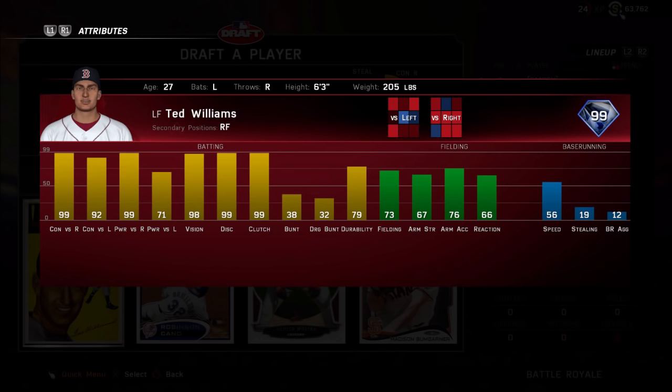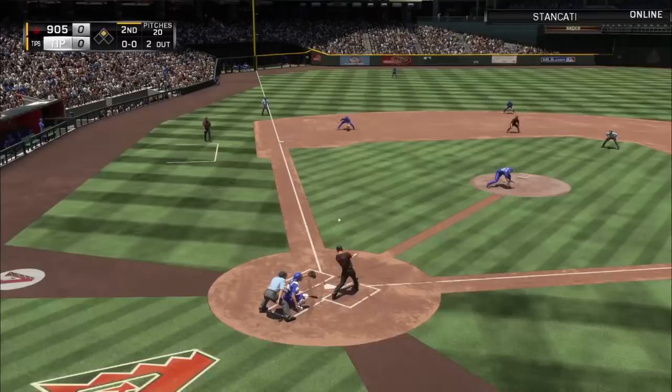He was in my diamond round, and we're going to take a look at his hitting stats and his power numbers. But first, let's focus on the green categories — the fielding. 73 fielding, 67 arm strength, 76 arm accuracy, 66 reaction. And of course, when you're fielding and playing out there in the outfield, you need some speed. He's only got 56. So that's what I'm really going to focus on for the first part of this video.